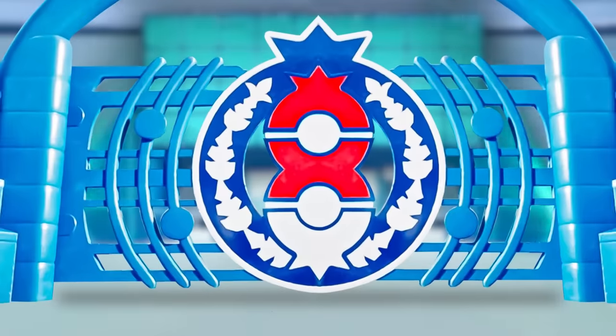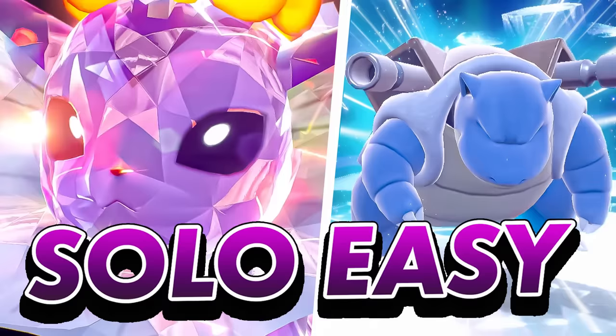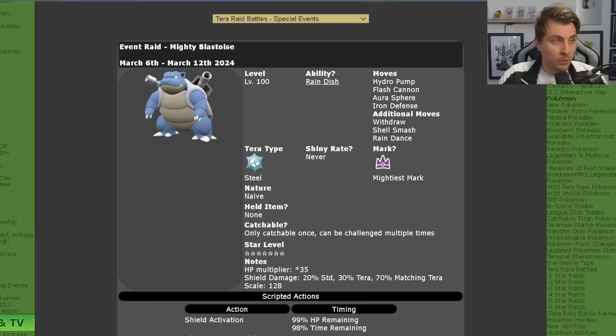Hello friends, Osiris here, and in today's video we've got a brand new build. It's going to be the fastest method for farming herba mystica from the seven-star Blastoise raid event when it's running. We already featured one build in the Vaporeon here on the channel, which is a very consistent build, but if you want a faster method to farm herba mystica, I'd definitely recommend the build we're featuring today.